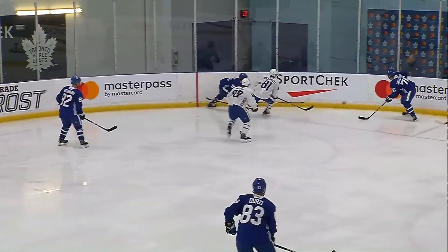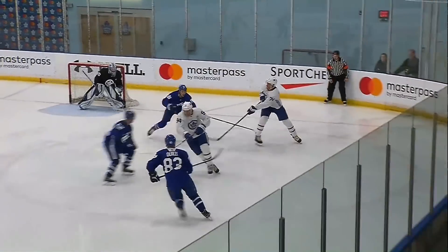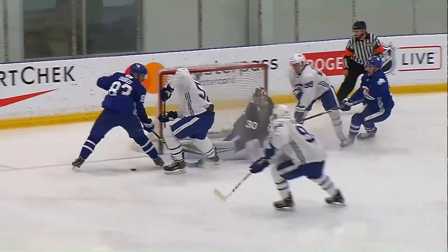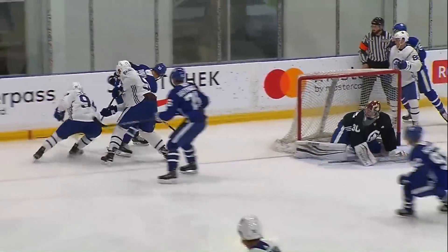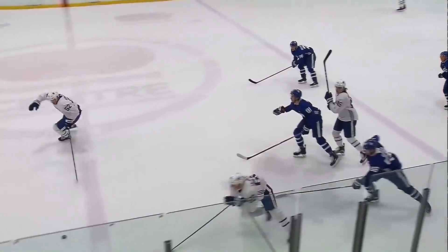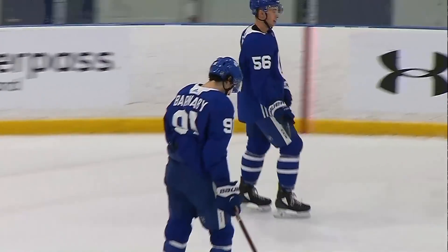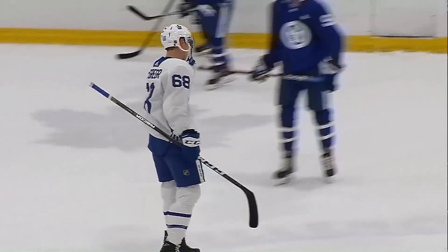Team White wins the draw but Blue goes after it and they get the forecheck started, trying to establish a cycle but not able to do so. It's back out with speed and we've got ourselves a breakaway — Team White in on the attack. Joseph Wall with the save as he read it perfectly, very impressive here in this second period. There's going to be a tripping call and a penalty shot — number 68, Ryan McGregor, Burlington native and a player with the Sarnia Sting of the OHL — wide of the net, glove side of Joseph Wall. We remain tied at 1-1.